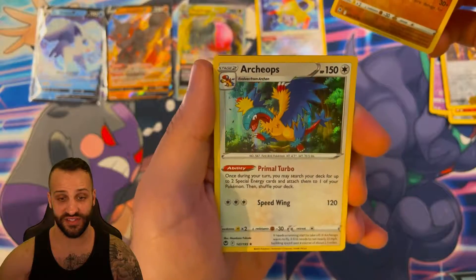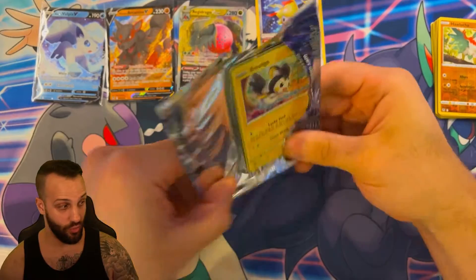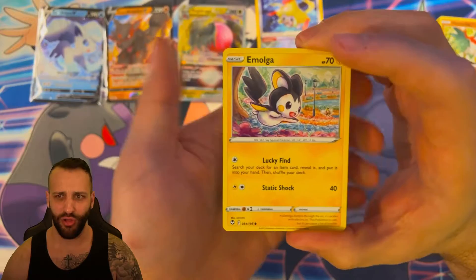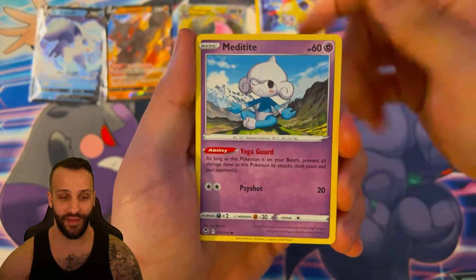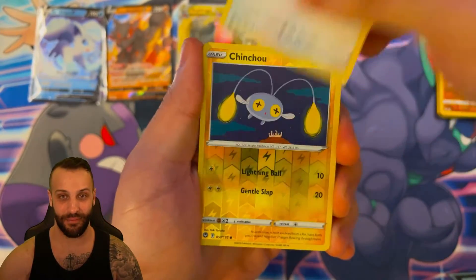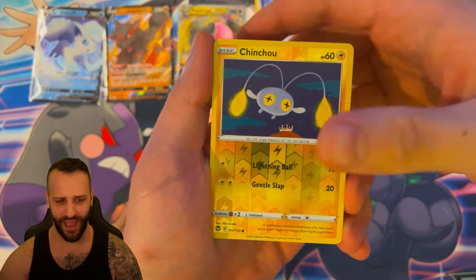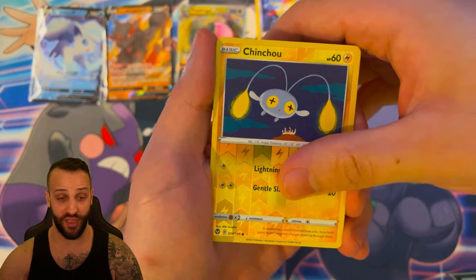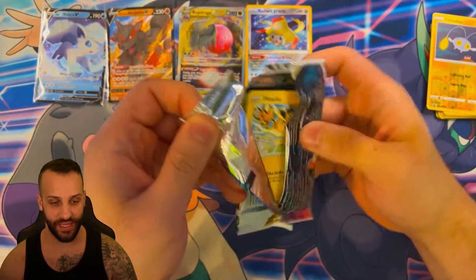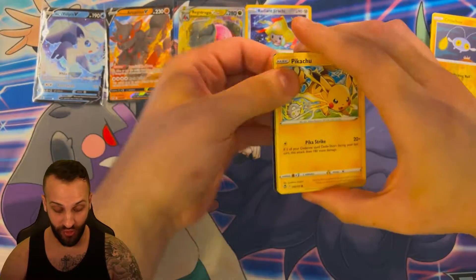We got a Hawlucha Reverse and an Archeops Holo. The centering for those cards in Lost Origin was completely egregious. I have all the alts including some dupes, but only one that could really hit a PSA 10. You drop a lot of money hunting those alts — you expect them to be good enough quality to at least get a 9 pack fresh. I don't think my Aerodactyl would get a 9, that's for sure. We got Naivern Non-Holo.